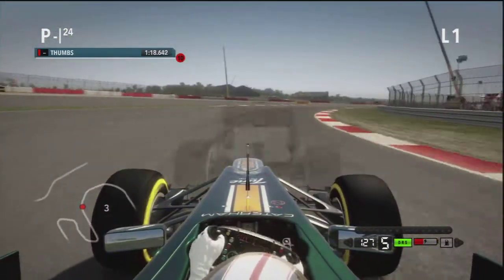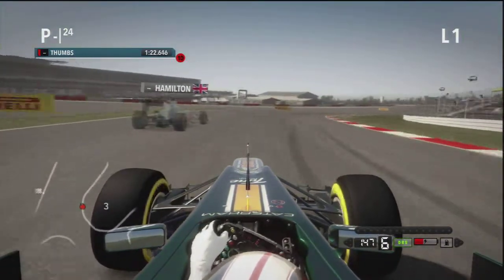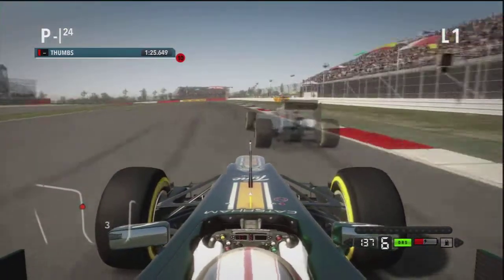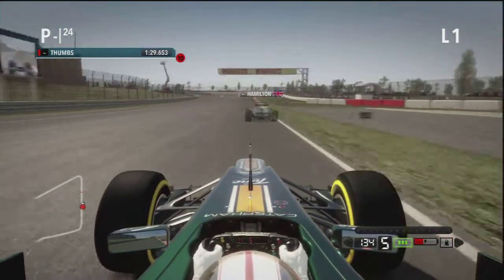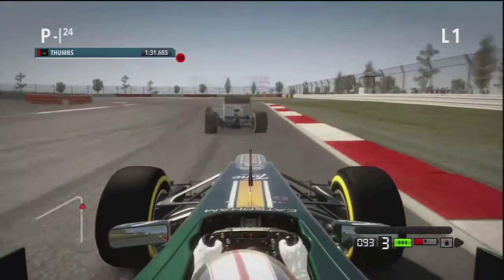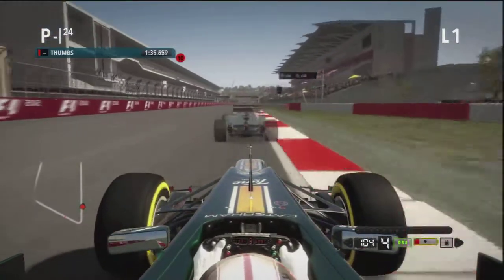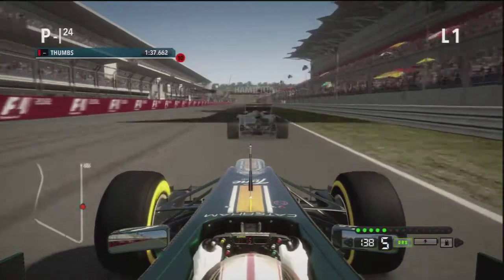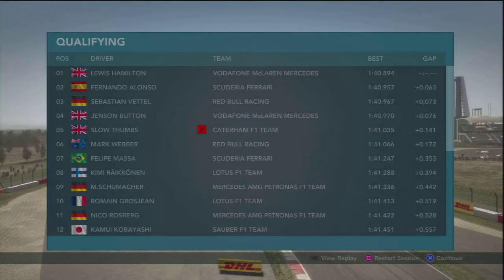That's probably cost me a bit of time. You can see Hamilton just ahead of me as we go through the sequence of fast right-handers, and now into the last two corners — a left-hander and then another left-hander, sort of 90 degrees or slightly more. Back onto the pit straight and I'm very close behind Hamilton. I cross the line fifth, only a tenth and a half back, but still fifth — it's very competitive up at the front.